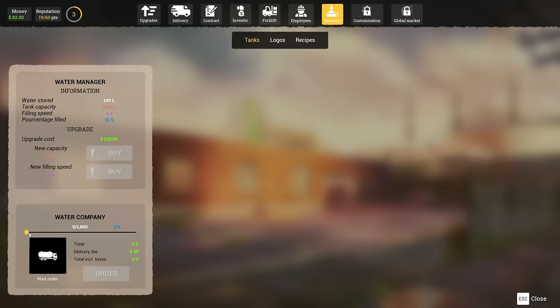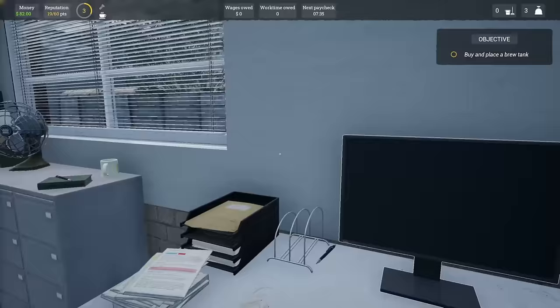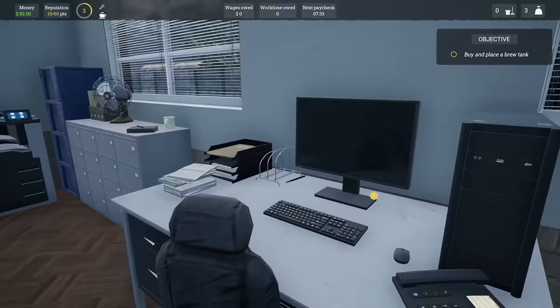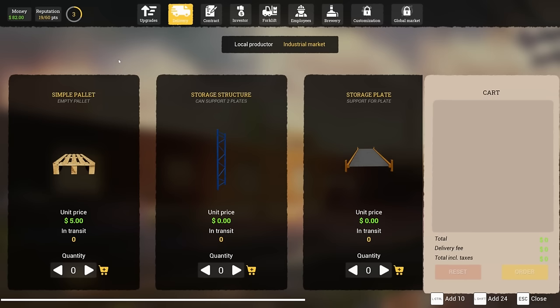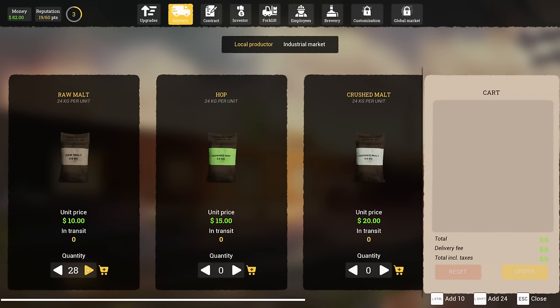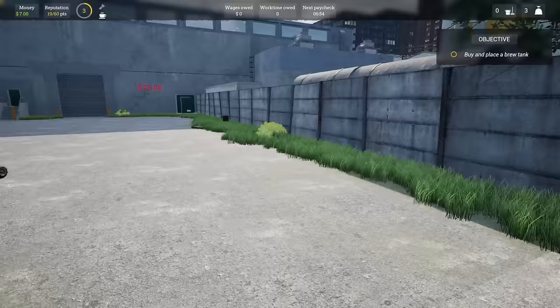It says tanks, upgrade cost, new capacity, new filling speed, water company. Am I supposed to order one, or do I need to buy one? I think I probably need to buy one and I don't have enough money for it yet. Let's get a delivery of raw malt and sell that again - 50 of them. Actually, I don't have that much, so I'll get eight. I can't even afford eight - I can afford seven bags. Order that.